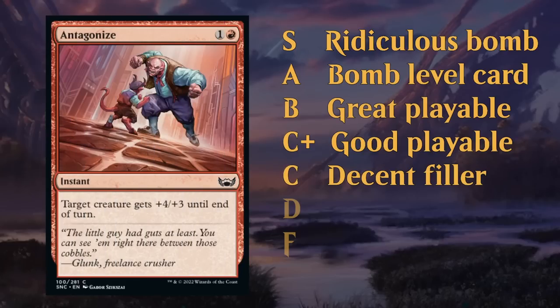The C tier covers decent filler cards — still fine playables, but sometimes they'll get cut because you have too many and need to make choices. I'll usually put combat tricks in this category since there's only so many you want in your decks and you shouldn't be prioritizing them during the draft. Antagonize is totally fine and if you're playing an aggressive deck, you're usually happy to have one or two.